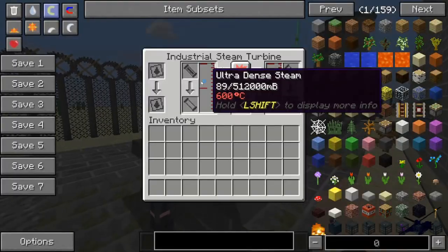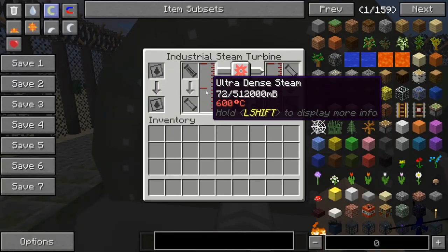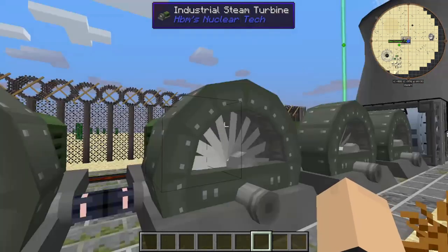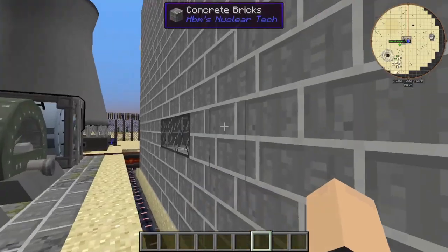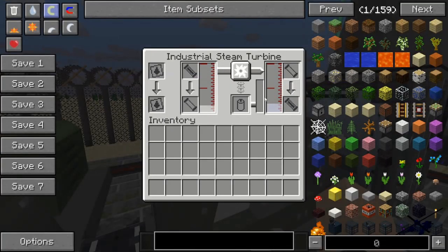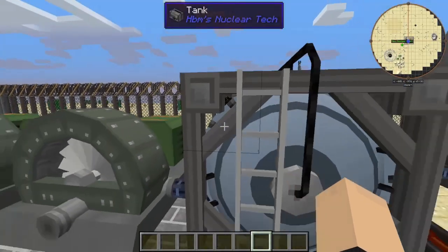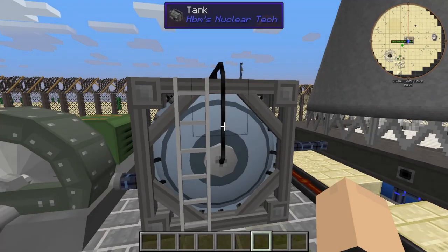So what we have here — the first steam turbine. This is ultra dense steam, which then goes into dense steam, super dense steam, which then goes into dense steam, then into regular steam, which then goes into low pressure steam, which then goes into this big tank here — it's like a buffer.